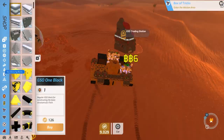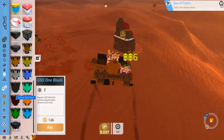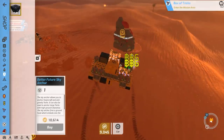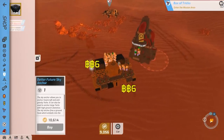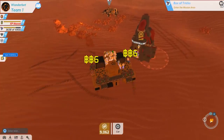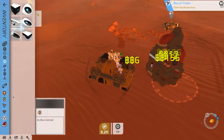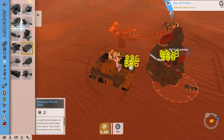Oh, the thing comes out from underneath! I was not expecting so much of the Better Future tech to be deployable — which is great if you expect it. Otherwise you build it and then all of a sudden something's popping out of the bottom of your vehicle. Surprise! That's what I was here for — yeah, surprise day.